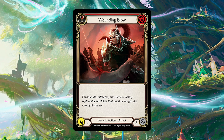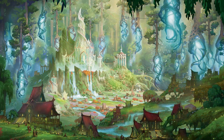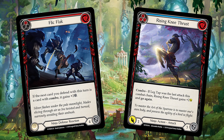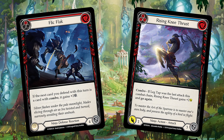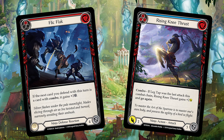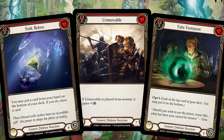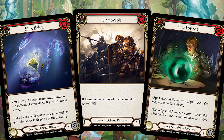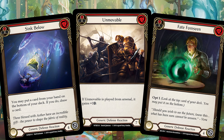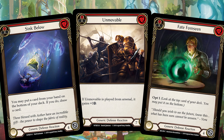We do have defense reactions in Flesh and Blood, which are typically above rate — usually a much better rate than the defense values of non-attack actions and attack action cards. For example, Click Black is a defense reaction that blocks for four, already above the typical three-block rate, and also lets you block immediately afterwards with a combo card, bringing it to five. That lets you block nine value with only two cards, above rate compared to other generic defense reactions. Cards like Unmovable, Sink Below, and Fate for Foreseen block for four; Unmovable lets you pitch a card — using two cards — to block up to seven, or up to eight from arsenal. These effects are very strong but limited to the defensive end — these cards can't attack and have no value on offense.